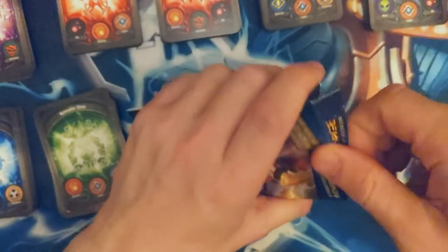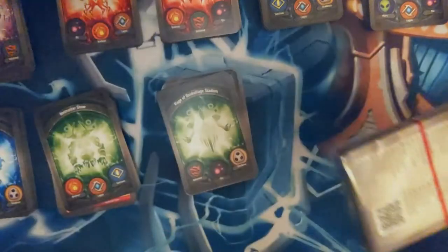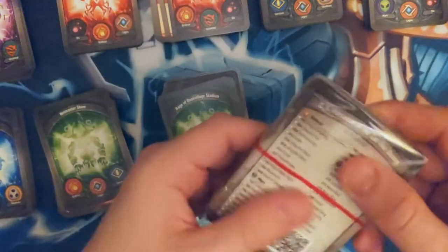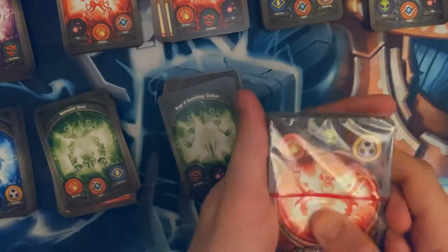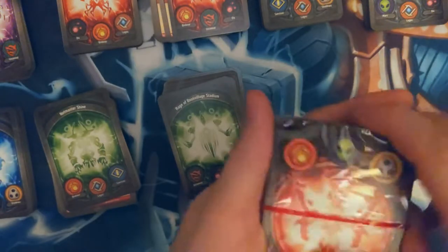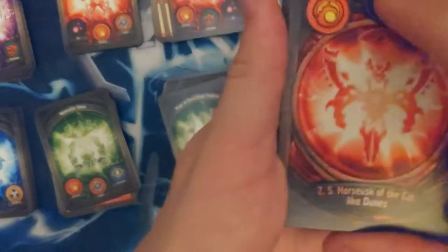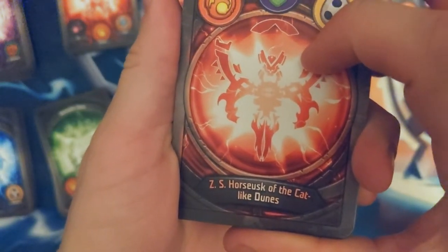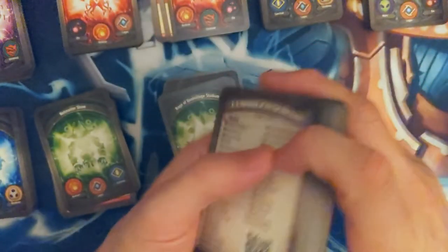Second to last deck — what is it gonna be? Ooh, interesting name. Z.S. Horsusk of the cat-like dunes — Brobnar, Mars, and Shadows.